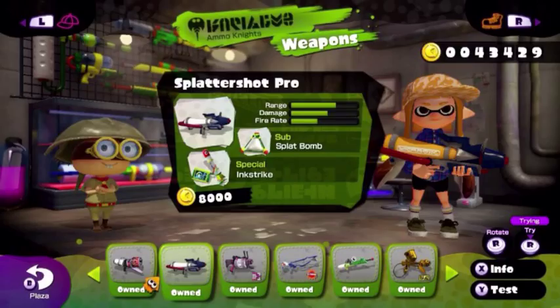The sub-weapon is the Splat Bomb, which is great at inking turf over walls. And the special is the Ink Strike, which is by far the best special weapon.